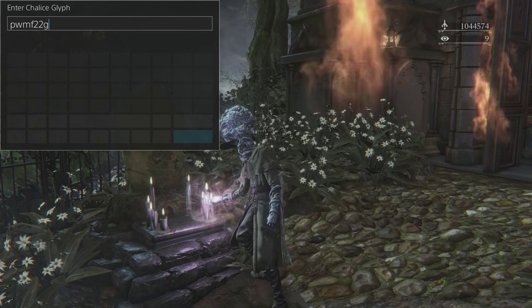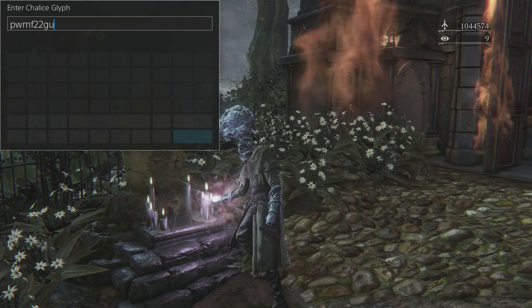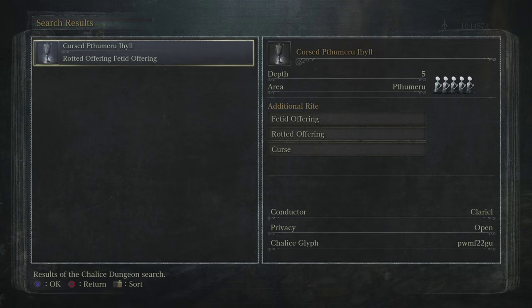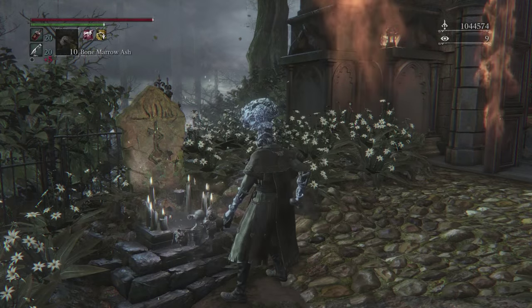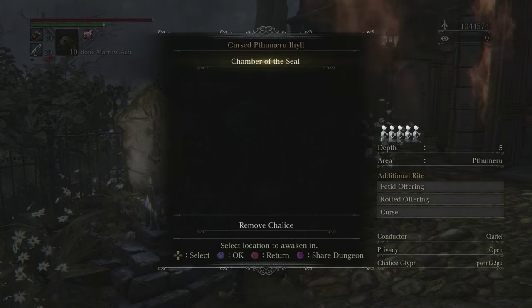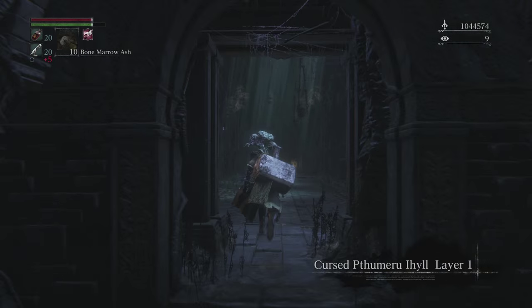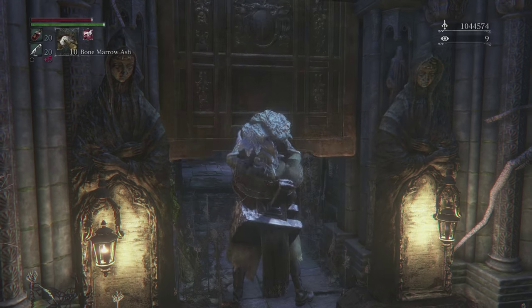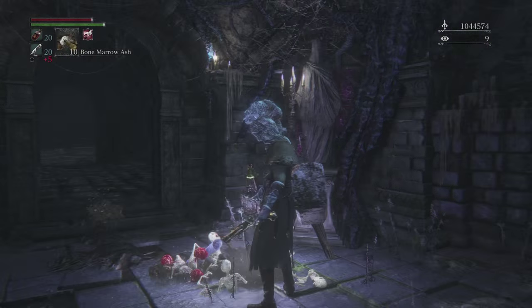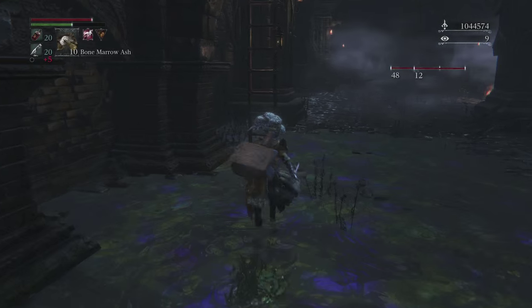This next fight will also occasionally, on a very rare occasion, drop waning gems as well. The glyph here is PWMF22GU, and once again this is going to be that exact same fight — the watchers — except that this time it's going to be a cursed Thumero-Ihil dungeon, so the dungeon enemy types are going to be a little bit different, even though the boss is going to be exactly the same. Both of these fights can drop gem types other than the flat damage bonus plus 27.2% ones — they can drop both the thrust and blunt damage plus 32.6% gems as well. That's actually what I was trying to get for my beast cutter, but they refused to drop that gem, and instead I got two thrust damage plus 32.6% gems which I ended up using for my rifle spear.